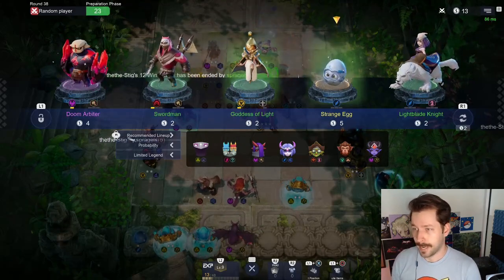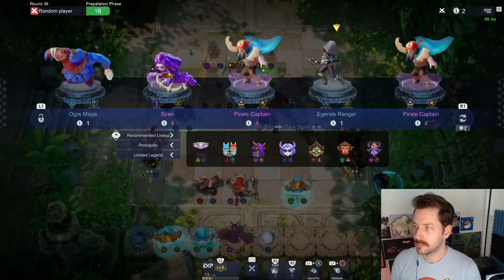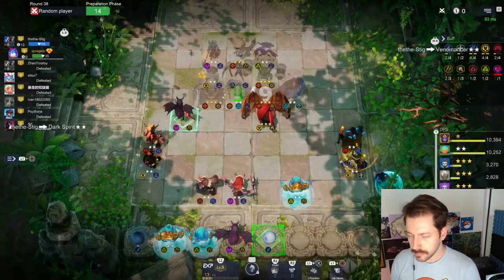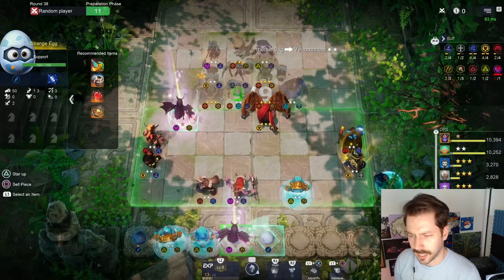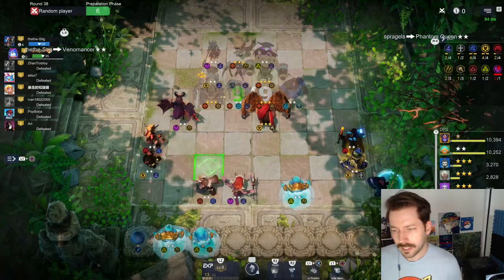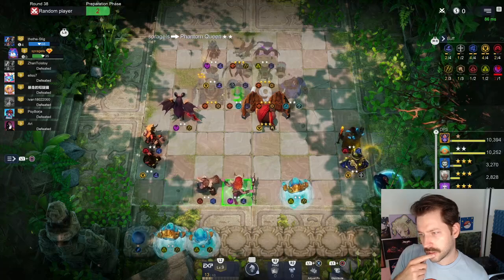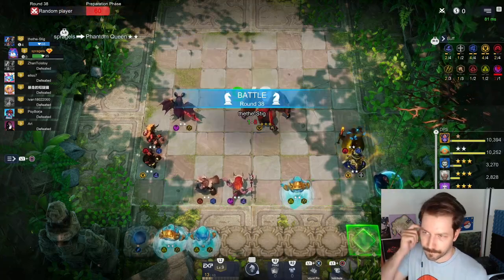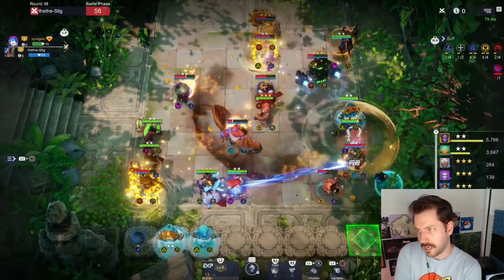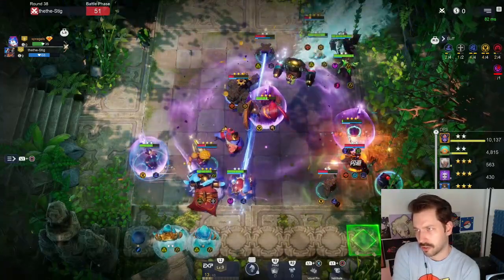Strange egg! Soul devourer. Ooh, there's a water spirit too — I can lock for that. I can't sell one of the eggs since I need one of them. I'm going to egg phantom queen — that's going to be really nice, and then next round we get our three-star water spirit! We're coming to the end here, just navigating the last little bit. Two-star phantom queen is really nice because the ability just keeps getting stronger.